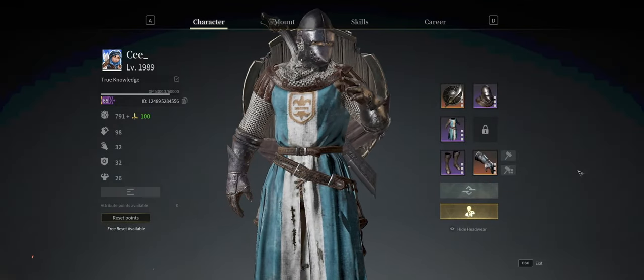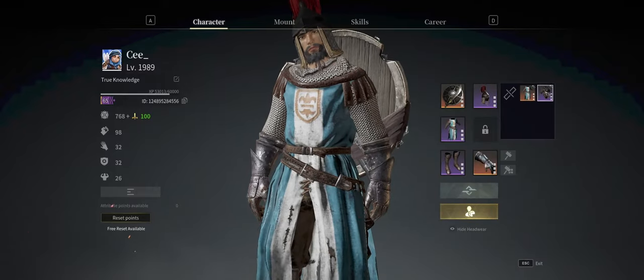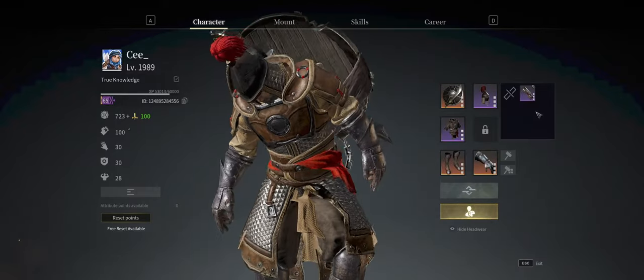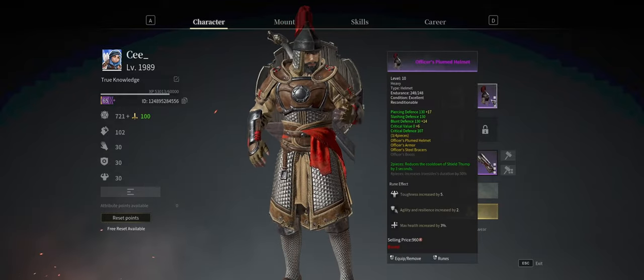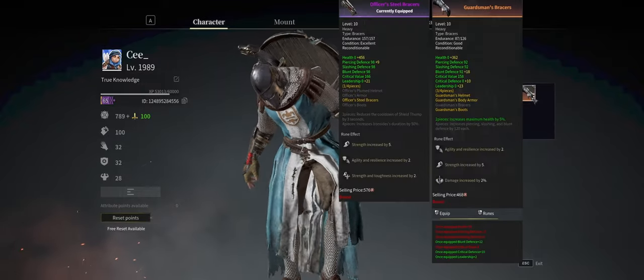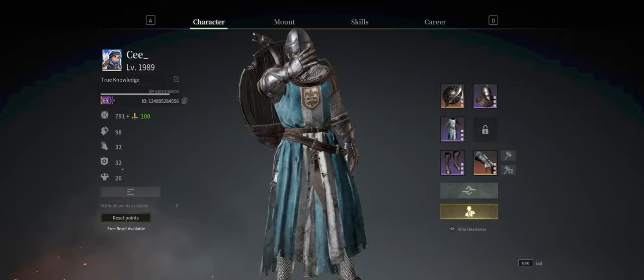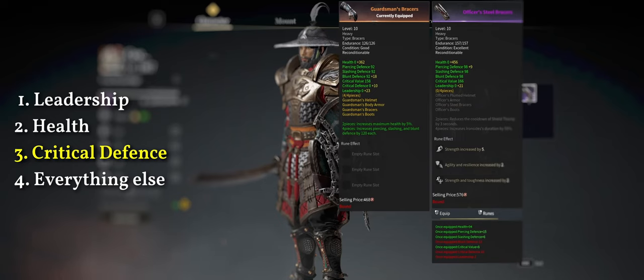And on to the armor. Here, you only have two options: Guardsman or Officer. The Guardsman set is the better choice over the Officer set. It offers a lot more survivability from the set bonus and is much easier to attain. The stats you want will be: 1. Leadership, 2. Health, 3. Critical Defense, and 4. Everything else.